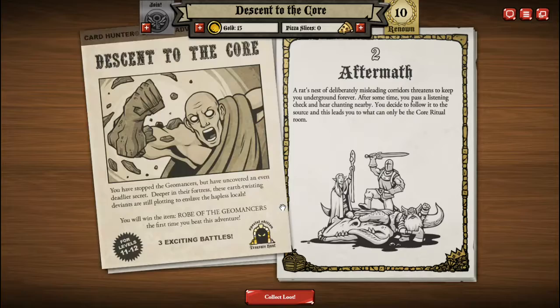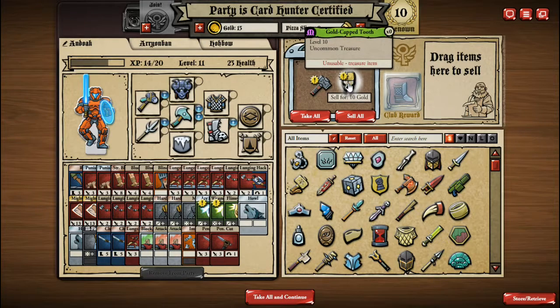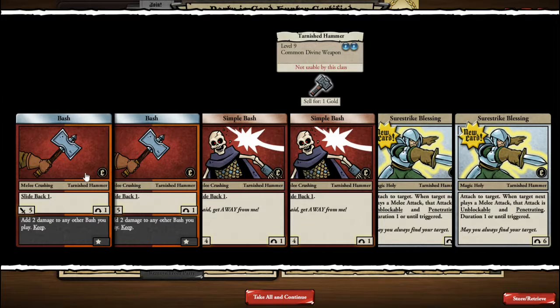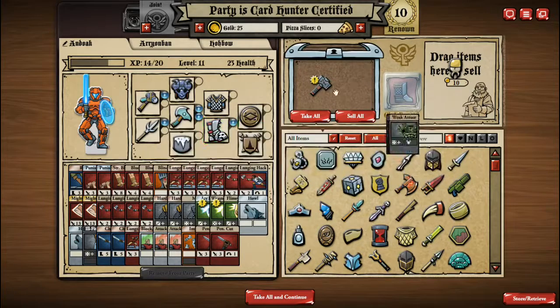Let's see what we got. A rat's nest of deliberately misleading corridors threatens to keep you underground forever. After some time, you pass a listening check and hear chanting nearby. You decide to follow it to the source, and this leads you to what can only be the core ritual room. First, I must collect loot. What'd we get? Is that a tooth? Gold Cap Tooth — treasure item. And a hammer — a divine weapon. A couple of bashes, Shore Strike Blessing, unblockable and penetrating. That's pretty cool, but for the total damage output it doesn't seem that great for two energy.